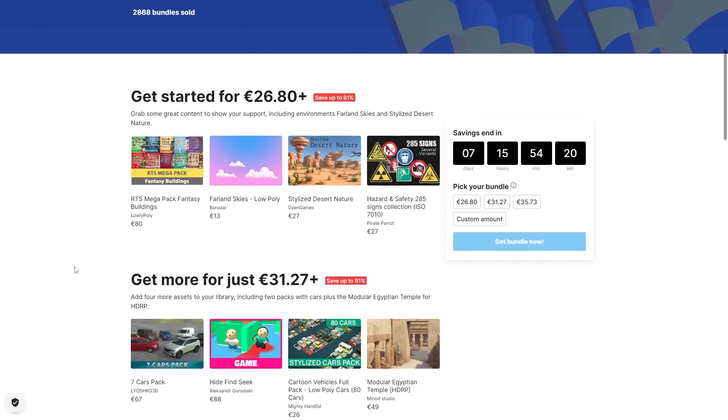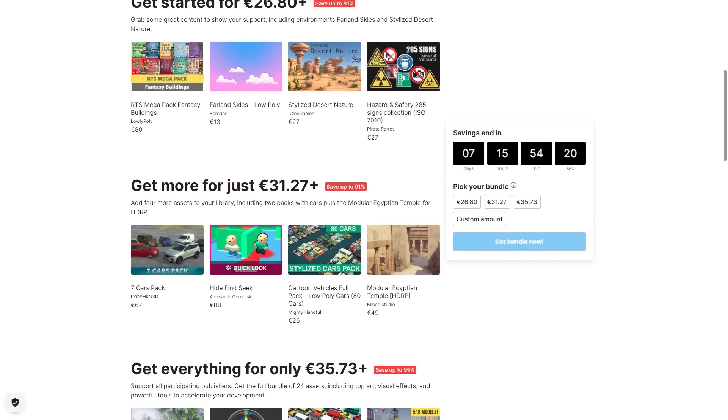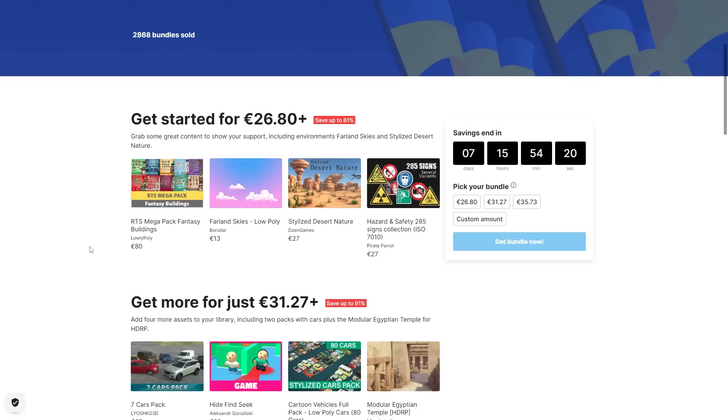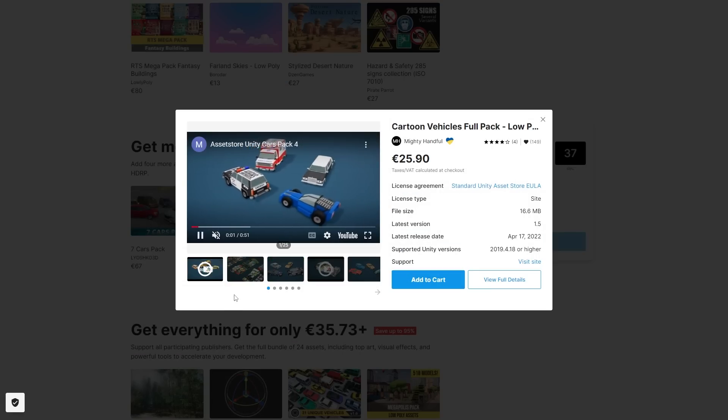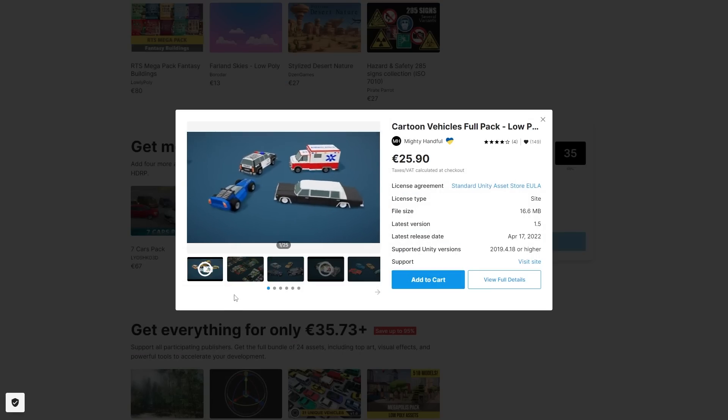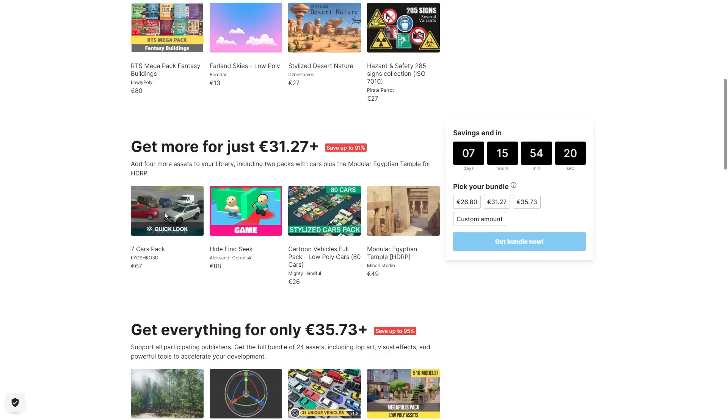As usual it's split up into 3 tiers, but if you're going to pick it up it makes more sense to pick up the last tier. First you've got a whole bunch of RTS buildings, some really nice low poly skies, some deserts and really nice signs. After that you have a hide and seek minigame, and a ton of really cool looking cartoon vehicles.